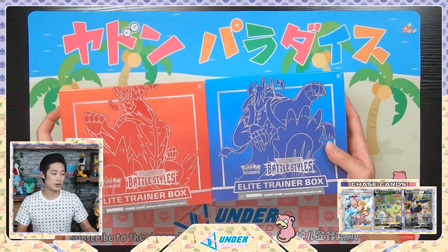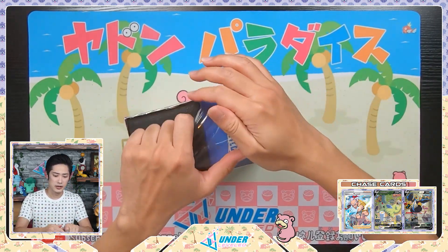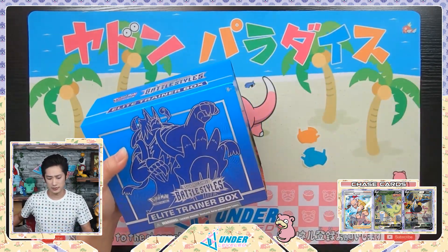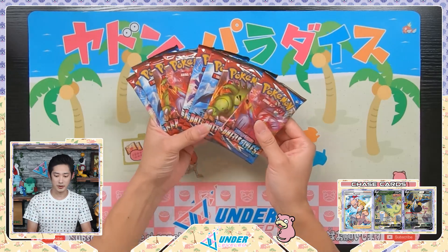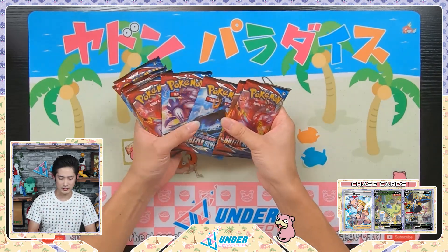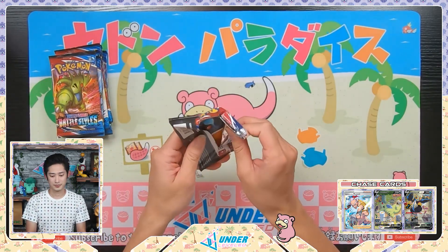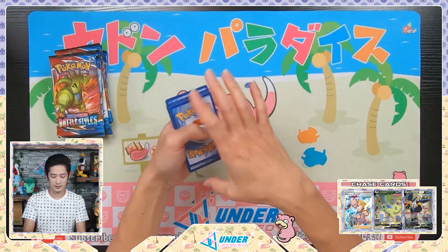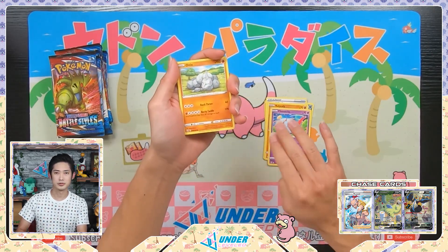We're going to start with the blue box. Now if you're coming from Champion's Path or Shining Fates you might be used to ETBs having 10 packs, but these have eight. There's also no promo card in here, so nothing really noteworthy — we're just going to pull the packs out and start opening them. Here we have our eight packs from our blue Rapid Strike ETB box, and right off the bat the packs are really loosely wrapped. The chase cards are going to be those alternate art cards as well as some pretty awesome trainers.